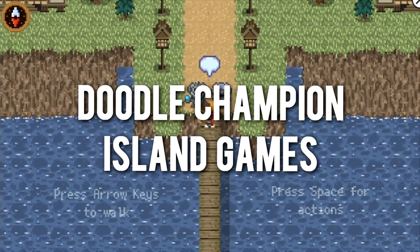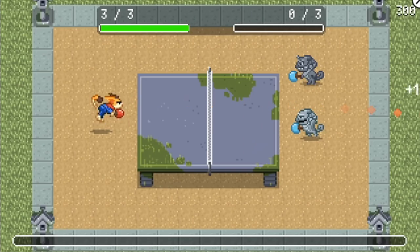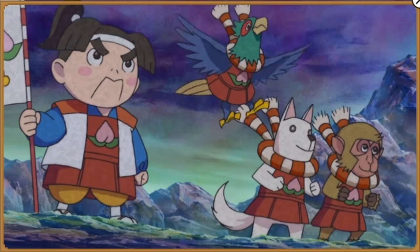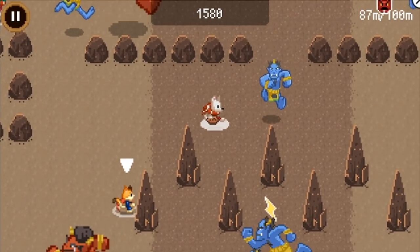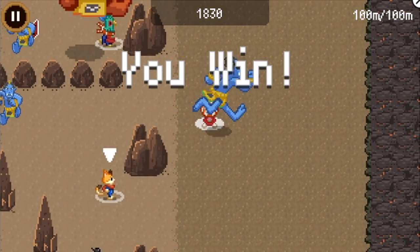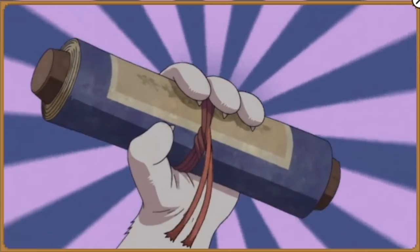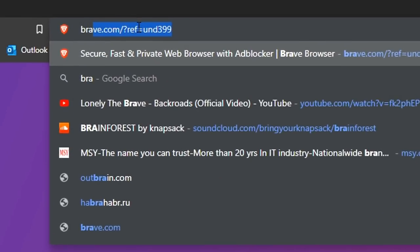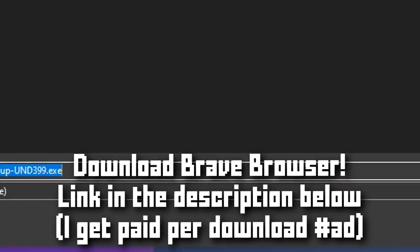Another quick honorable mention — this one's from Google. They brought out a new doodle called Doodle Champion Island Games. Basically it's for the Tokyo Olympics and it's a browser-based, Pokémon-styled game where you move around the island and complete sport minigames, plus dozens of side quests. The minigames are actually quite fun, but the true gem is the graphics and animation — Google partnered up with Tokyo-based animation studio Studio 4°C, and the outcome looks absolutely amazing. And since we're talking about browser games, if you want to use the browser I use every day for max FPS, no ads, and to earn free cryptocurrency, download Brave browser — link in the description below.